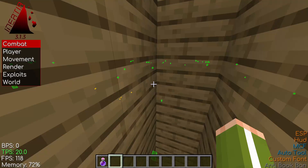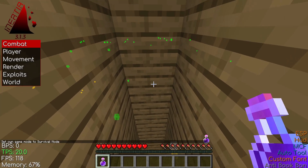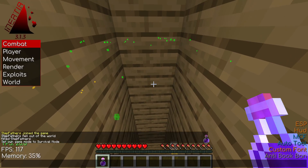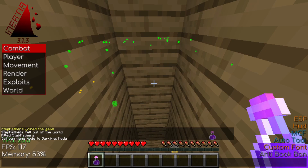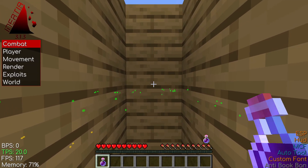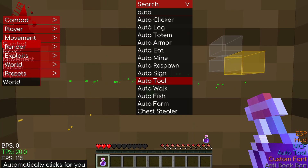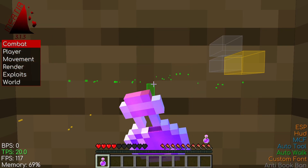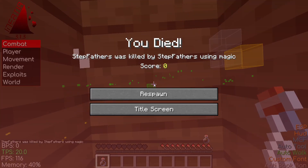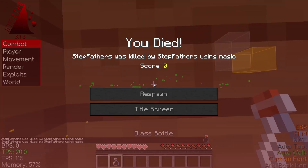Now grab your instant harming potion and start with it in your first hotbar slot. Switch to game mode survival of course, then run the Auto Hotkey script — the download is linked in the description below. Your game has to be fullscreen for this to work because that's the coordinates I set it up to, however you can change the click coordinates by checking your mouse position on your computer. Now facing up, jump down, turn on auto walk, and enable F1 which will start running the hotkey. What this does is automatically respawn and automatically swap hotbar slots for you so you can just keep this running overnight.